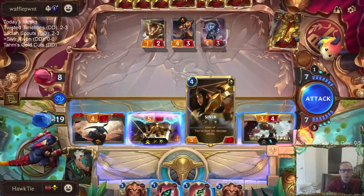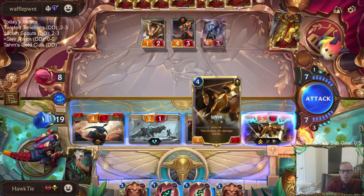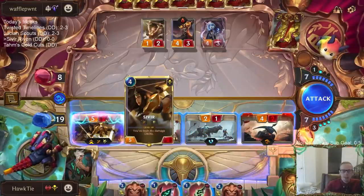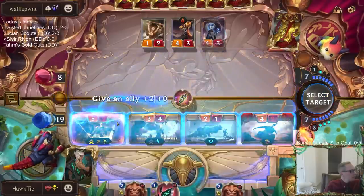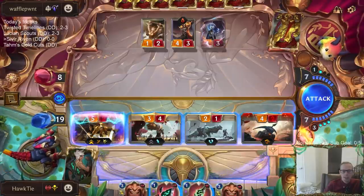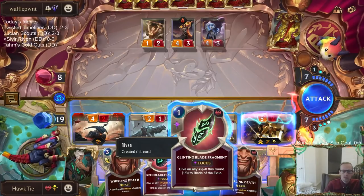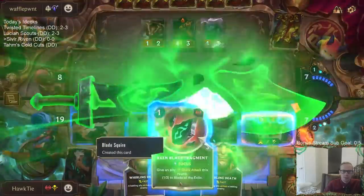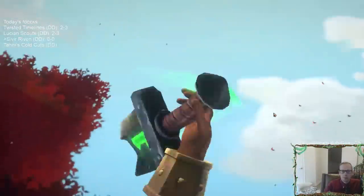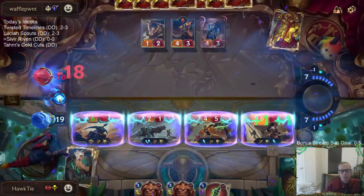We need to do 6 damage to level up Sivir. It would just be hitting with Sivir. Maybe I'll just give the Sivir — the Sivir does have Spell Shield, so it's the safest thing. Maybe I'll just give the plus 2 plus 0 to the Iron Ballista because it has Overwhelm, and then that's 6 Overwhelm damage and that would level up everything else. It's basically Iron Ballista hits, that levels up Sivir, and then they all have Quick Attack.